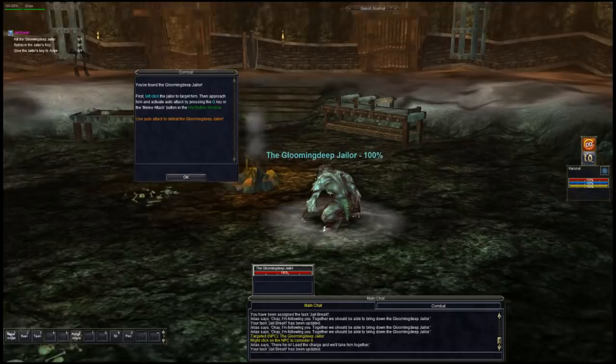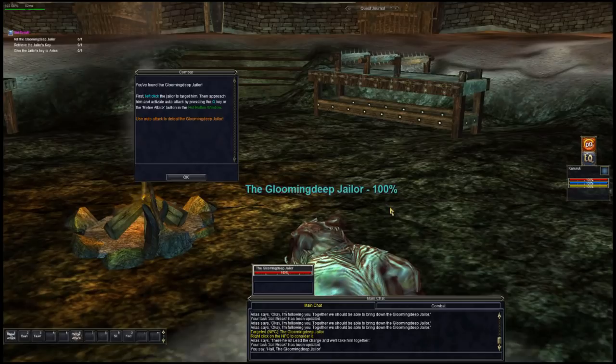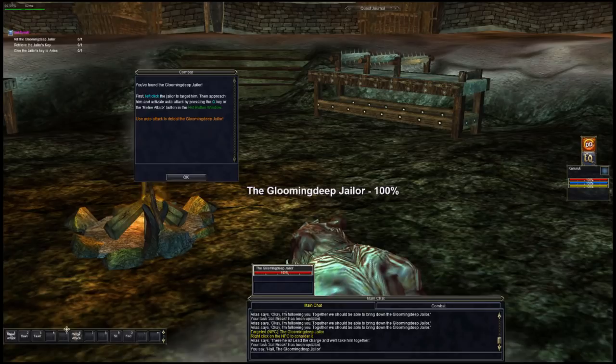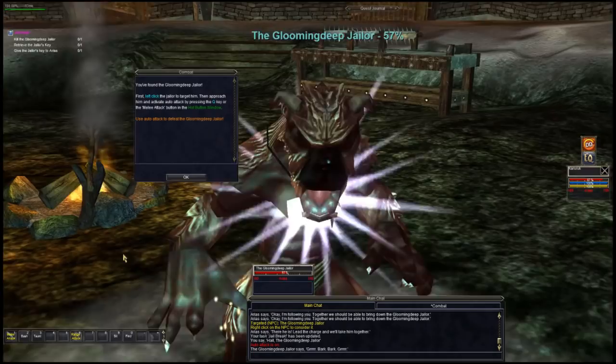We can hail him — to hail somebody just press H. Since we want to kill this dude — that's the next step on our task — we can either press the melee attack button or just press Q and we smack him around. You can click on Combat just to see what you're doing; normally I don't look at that very often, but that's the way it goes.